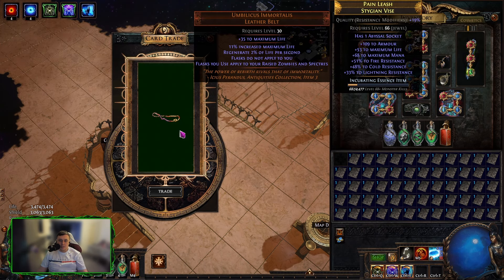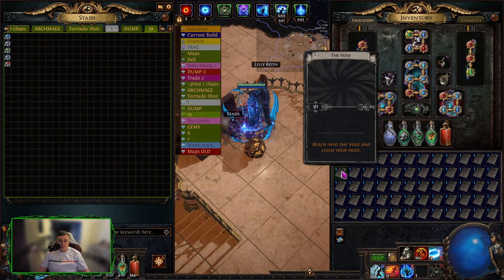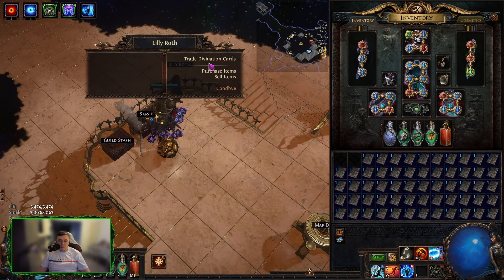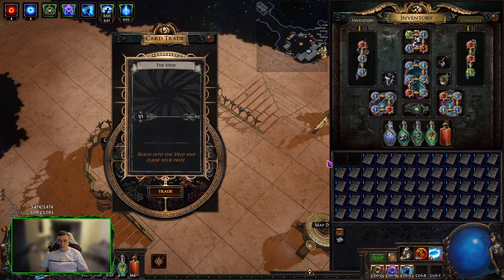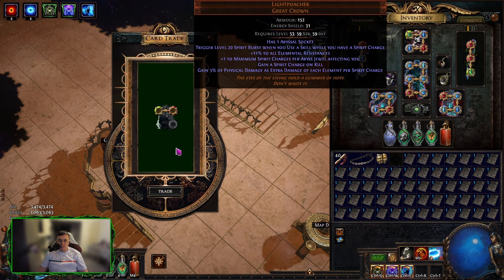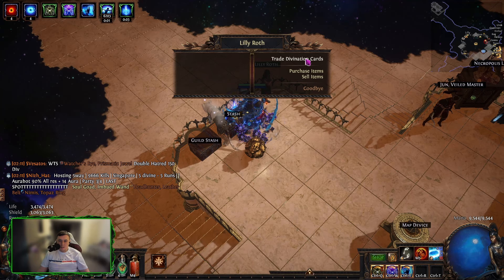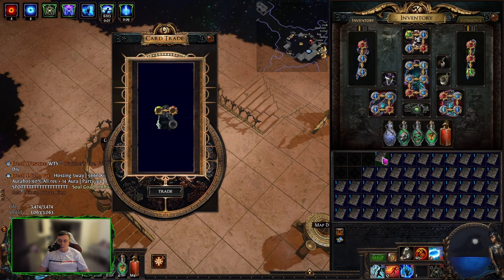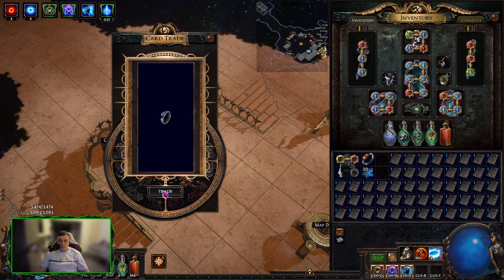We're going to have to go into the stash, find a random empty tab, put that there, take that, put it in there, take that back. Wisdoms, grab your gem belt. Light Poacher helmet — let's check what that's worth. Let's go ahead and put that away, and put it in there. Take that out — alteration orbs, another ring.